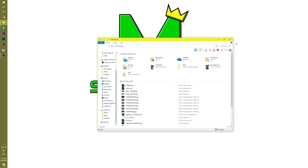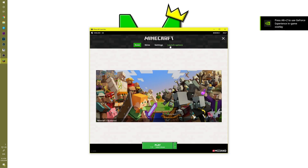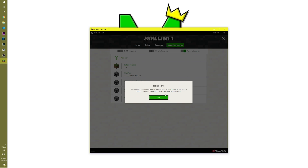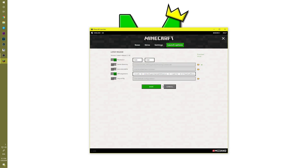Since I have 16 gigabytes, I can exit those windows and open up the Minecraft launcher. Go to Launch Options. Most likely advanced settings won't be enabled, so click 'Enable Advanced Settings.' It will prompt you — just click OK. Then go to whichever Minecraft version you're playing. I'll do 1.14. It should appear something like this. Click on JVM Arguments.